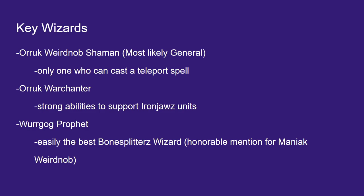The Wurgog Prophet is easily the best Bone Splitters wizard. Honorable mention to the Maniac Weird Knob — giving plus 1 to wound is a pretty good buff, and if you wanted to run a more Bone Splitters-focused Big Wah list with Boar Boys, you could see running one. But the Wurgog Prophet's key ability — nicknamed the Laser Beam or Wurgog Mask — is absolutely strong. Combined with a ward save, it's fantastic. Wurgog Prophet is easily the best Bone Splitters wizard you can take in this army.